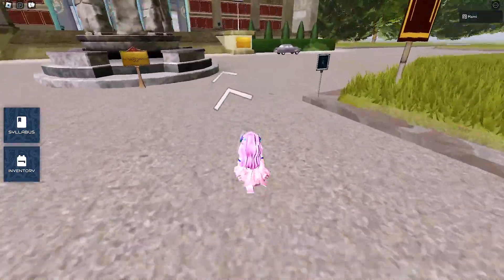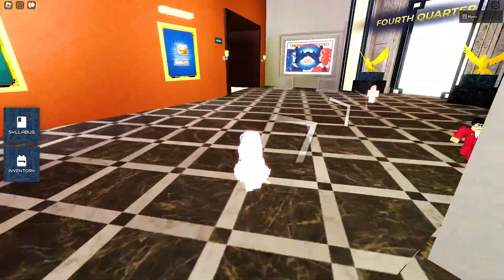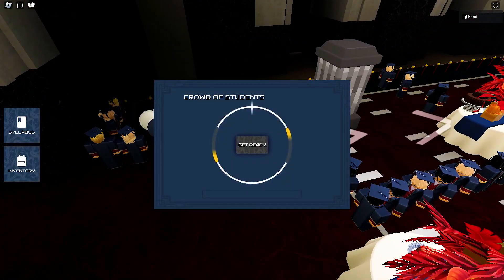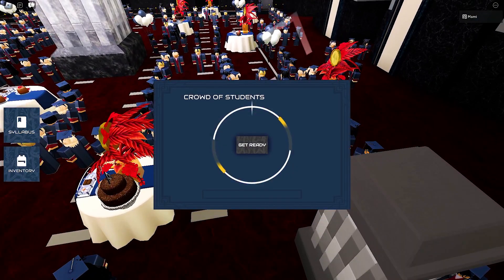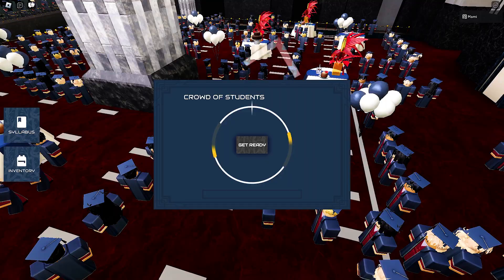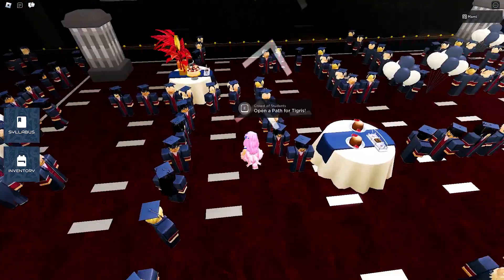Let's go back to Tigress for the second quest. We need to safely lead Tigress to Alleys at the front of the graduation event. We need to hit the button correctly when the arrow or hand hits the yellow line. I did this twice because I got an AD at the end on my first try — this did not allow me to get the item. You will need to get a higher grade to pass.